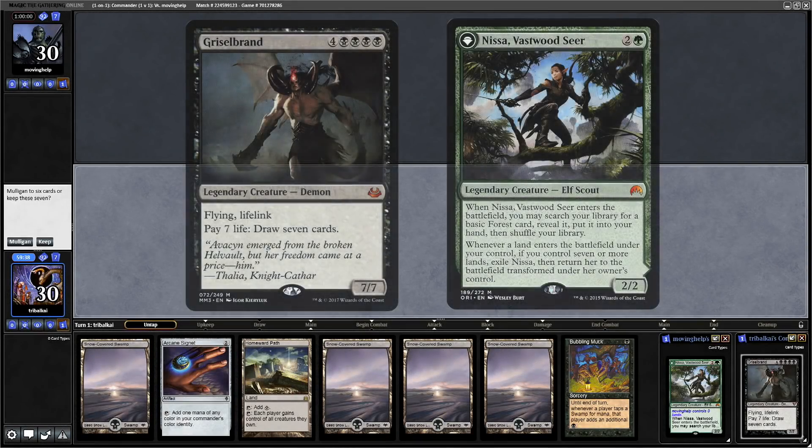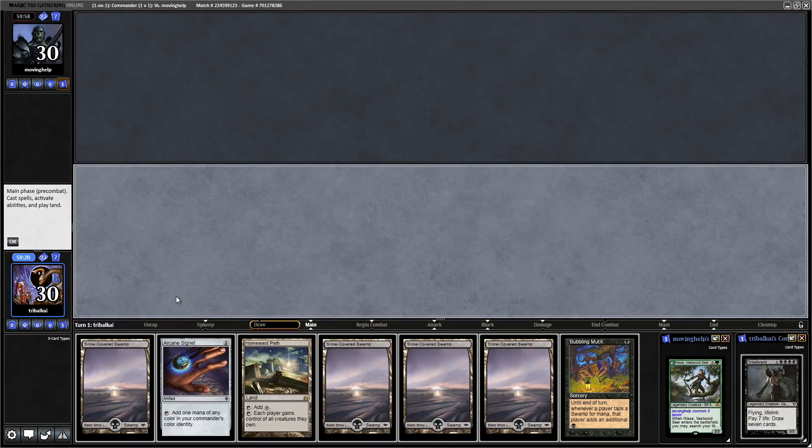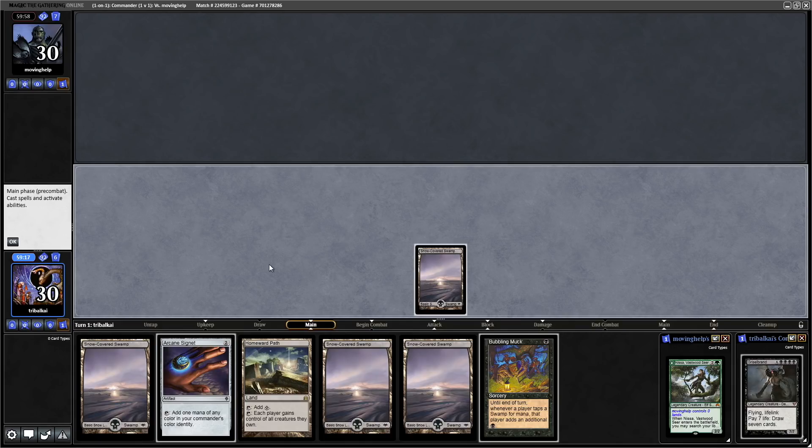Grizzlebrand versus Nissa Vasswoodseer — been seeing her a lot recently. Bubbling Muck with a bunch of swamps. What's that, eight mana? Although we'd use one from the Arcane Signet and then use eight mana. Very slow, but we can go for that on turn four — it's not too bad. So we need to get as many swamps into play as possible if that's our game plan.